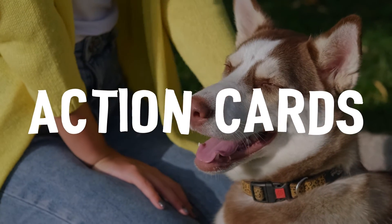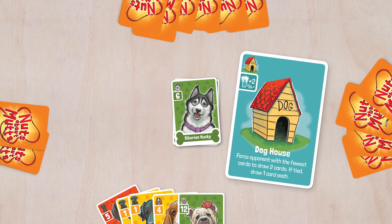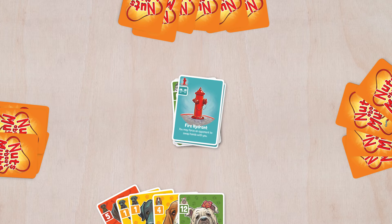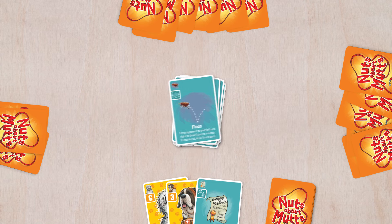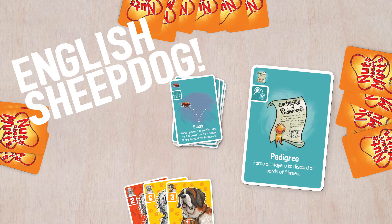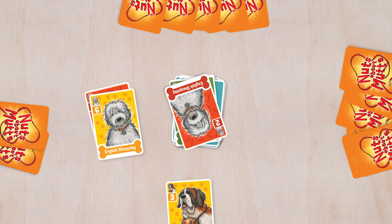Now let's talk about action cards and that playful good boy mentioned earlier. The doghouse forces the player with the fewest cards to draw two cards. If you play the fire hydrant, you may force a player of your choice to swap hands with you. Fleas force the players to your left and right to either draw a card or play a flea from their hand — each player that plays a fleas card forces you to draw one card instead. If you play pedigree, choose a breed of dog from your hand and, starting with the player to your left going clockwise and ending with you, everyone can play all cards of that breed from their hand.